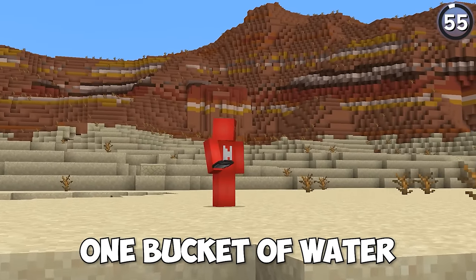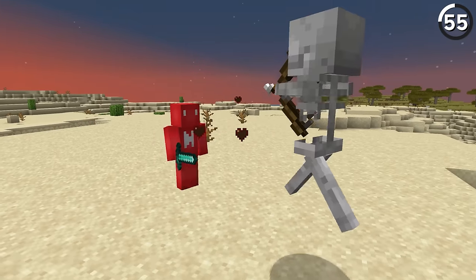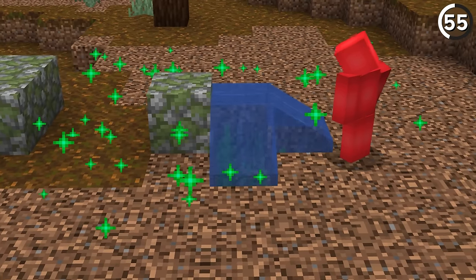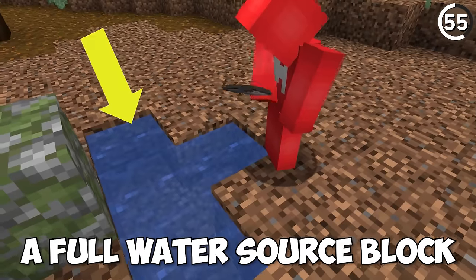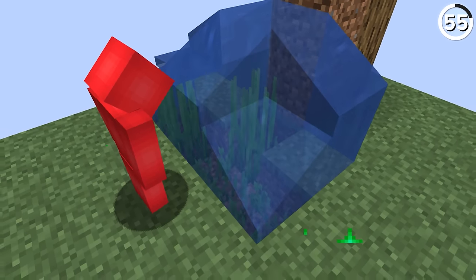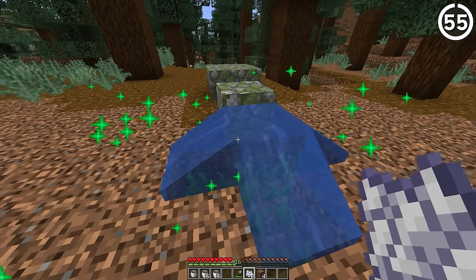If you've only got one bucket of water but still need an infinite water source, just wait for nighttime. Kill a skeleton and get some bone meal, then use that to create seagrass — and if you grow seagrass inside of flowing water, it'll turn that into a full water source block. Whether you're playing in a desert, on a Skyblock island, or just don't want to craft another bucket, a bit of bone meal will solve your problem.